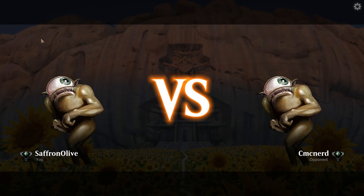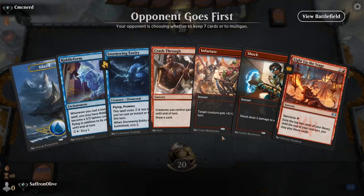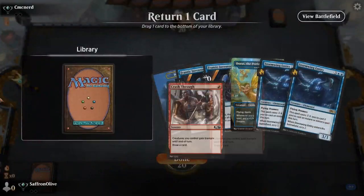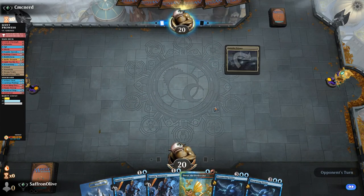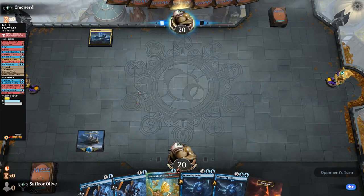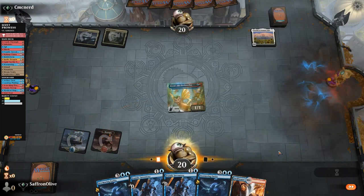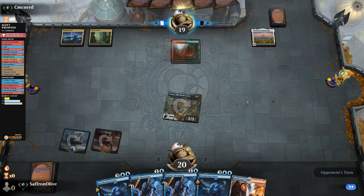Budget magic time. We are playing Izzet Prowess in M21 standard. We couldn't keep our first hand, so we kept this one and play Island go. Our opponent appears to be playing Abzan Shrines. So opponent's playing shrines, and we're not a deck that's built to beat shrines specifically. We frantic inventory, draw a card, grow Dorat, play Swiftwater Cliffs, go to combat, attack, hit them — down to 15.